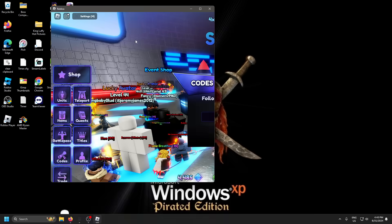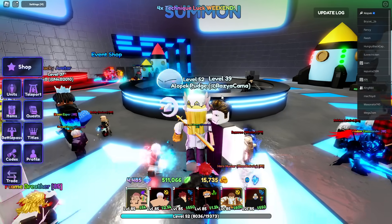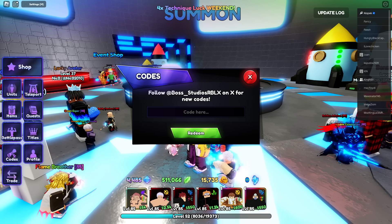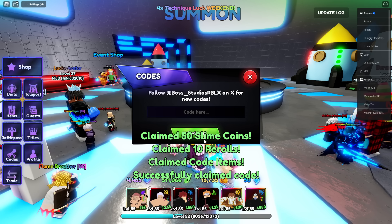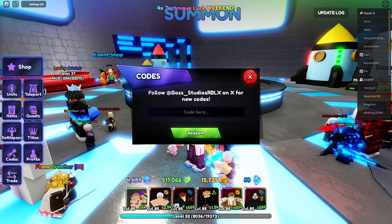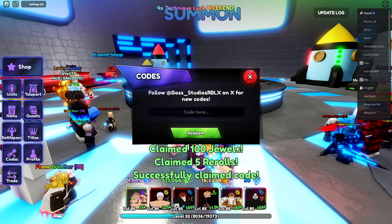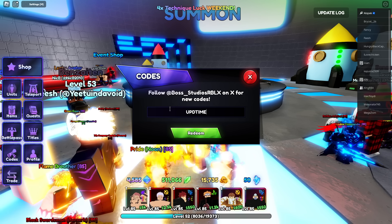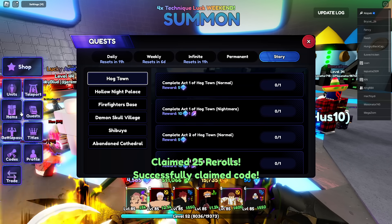Don't forget to subscribe guys - we're doing a 1 million Robux giveaway at 1 million subscribers and we're getting very close. Next code is 'event' for 50 slime coins and 10 re-rolls with some slime capsules. Then 'tensura slime' for some jewels and re-rolls - enough to get your first portal free. And 'update time' for 25 re-rolls, that's awesome.